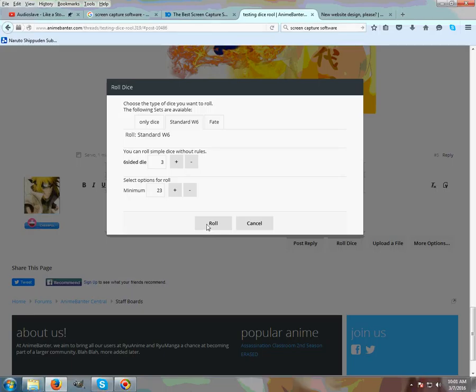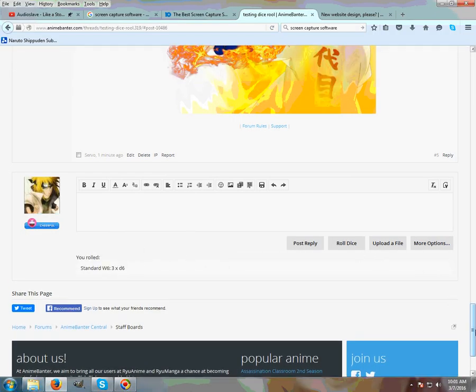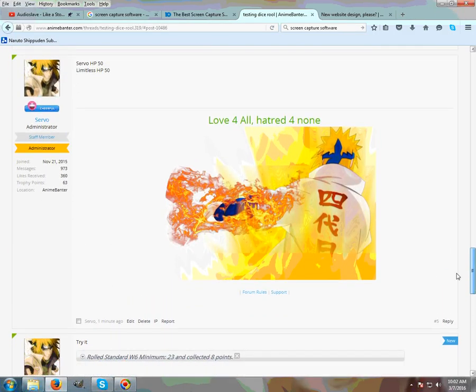I'm going to roll — yeah, I've rolled my dice. Now one thing is I haven't been shown what number I've got, so for that I'll have to make a post. This is a little adjustment we'll have to make all the time. I'm going to make a post — let's say just type something — and post it. I've got eight points, so I can take eight HP points from either one player or multiple players.